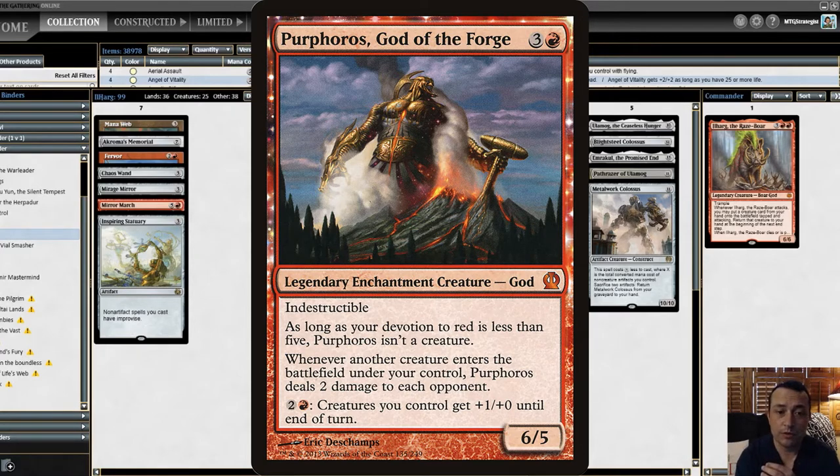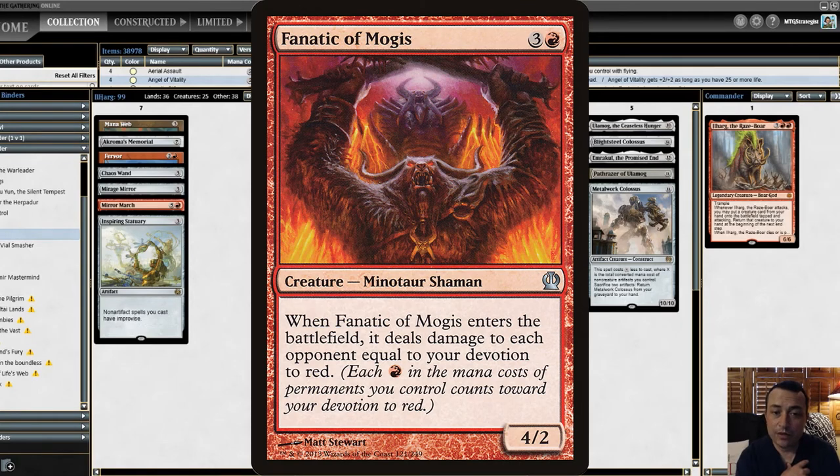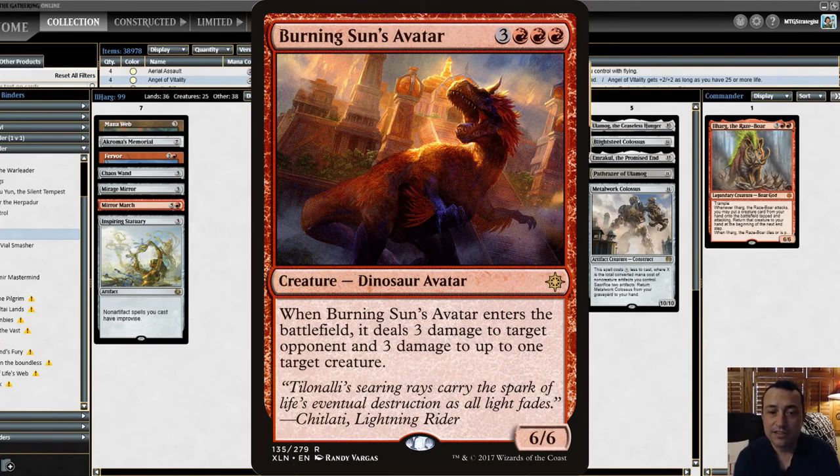Purphoros can also pump your creatures for two and a red, giving all creatures +1/+0 until end of turn. Once your devotion to red increases to five, it turns into an indestructible creature, which is formidable all on its own. Fanatic of Mogis — for three and a red, a Minotaur Shaman that when it enters the battlefield deals damage to each opponent equal to your devotion to red. Putting it with Ilharg is just fantastic; you keep dropping it out there, and your devotion to red at that moment is a minimum of three with Ilharg, but you'll have other things out to fan that further. Burning Sun's Avatar — a 6/6 Dinosaur that when it enters the battlefield deals three damage to target opponent or Planeswalker and three damage to up to one other target creature — targeted removal.